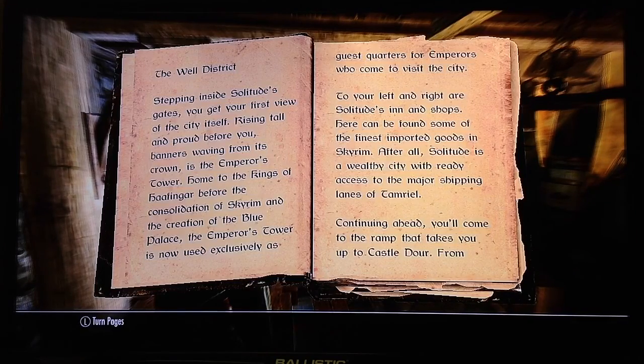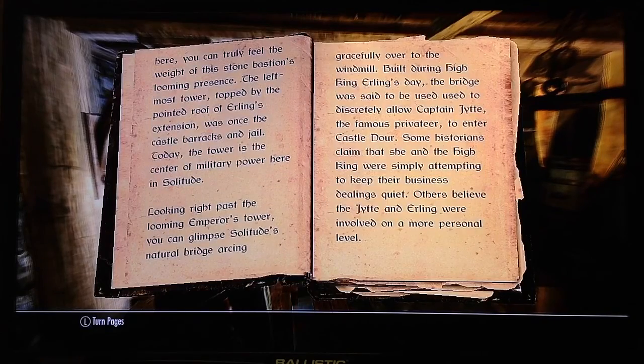Continuing ahead, you'll come to the ramp that takes you up to Castle Door. From here, you can truly feel the weight of this stone bastion's looming presence. The leftmost tower, topped by the pointed roof of Erling's extension, was once the castle barracks and jail. Today, the tower is the center of military power here in Solitude. Looking right past the looming Emperor's Tower, you can glimpse Solitude's natural bridge arcing gracefully over to the woodmill. Built during High King Erling's day, the bridge was said to be used to discreetly allow Captain Yit, the famous privateer, to enter Castle Door. Some historians claim that she and the High King were simply attempting to keep their business dealings quiet, while others believe that Yit and Erling were involved on a more personal level.